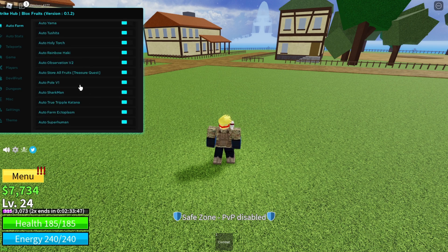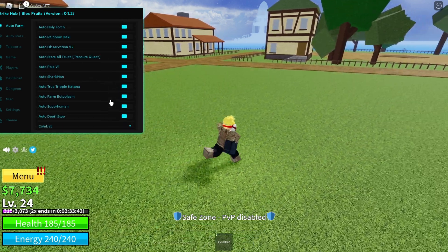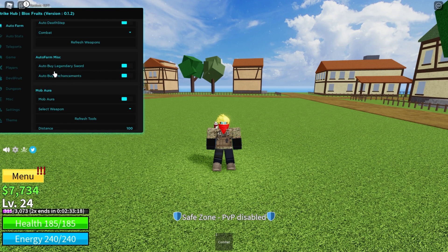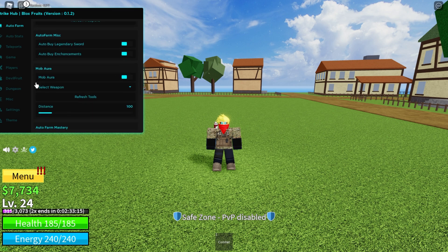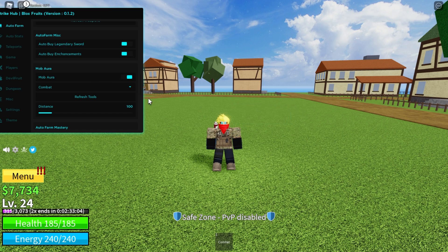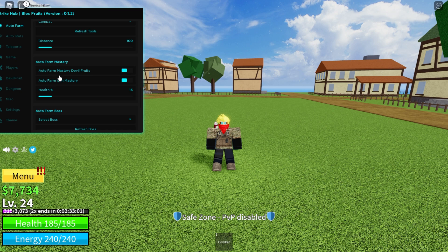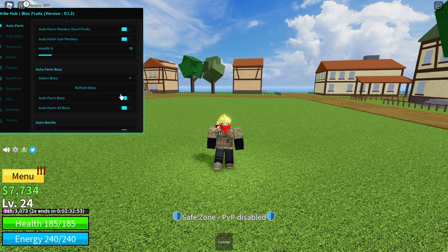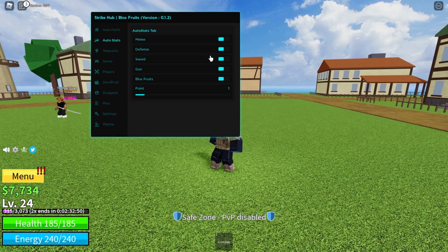You've got auto store, all fruits, treasure quests, auto farm ectoplasm, superhuman, death step. You can buy the legendary sword and other things. You can create a mob aura — you have to select a weapon first. You can select the distance, you can auto farm mastery, all devil fruits, and all of that. Auto farm bosses — there's a lot of stuff you can do with the auto stats.